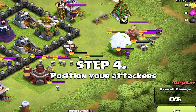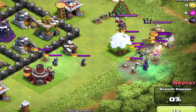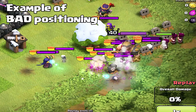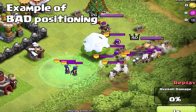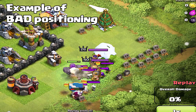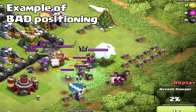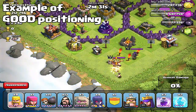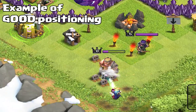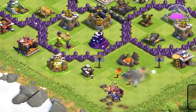Step number four is actually the hardest step — positioning your attackers. You have to make sure you line up your attackers so they are not spread out, or the queen could take them out. If you spread out your witches or wizards they will get sniped, and the skeletons that keep producing will not do their job effectively. Put the witches down right after your throwaway troops — usually about three or four barbarians — then put your wizards behind the witches so they walk up and hit those heroes without going to the side.